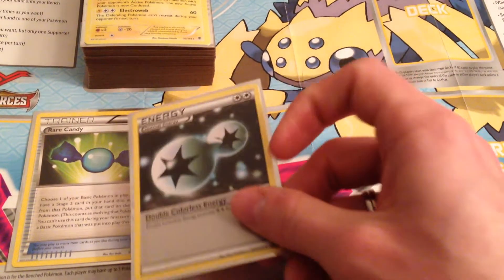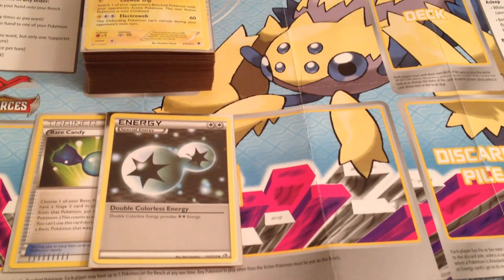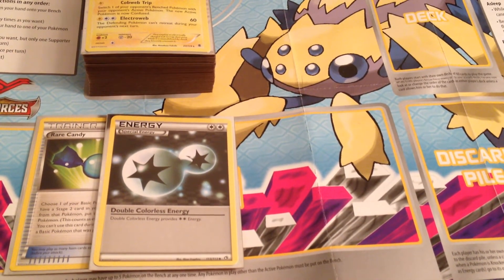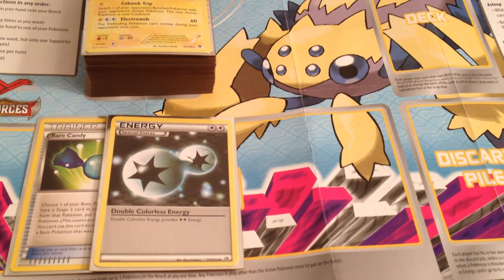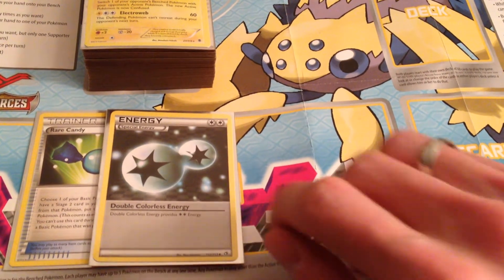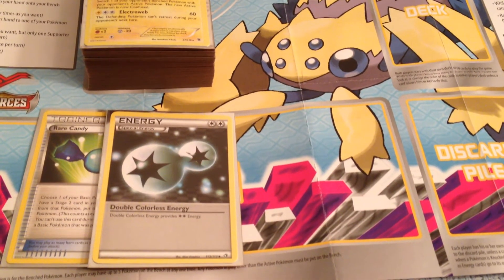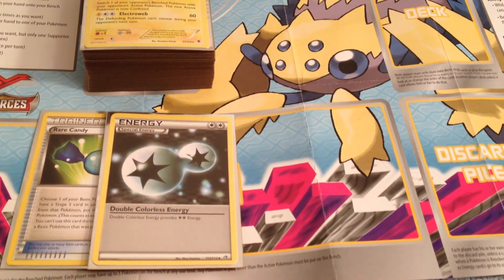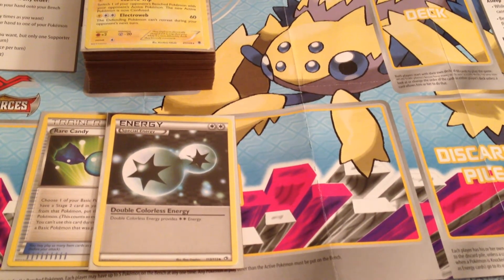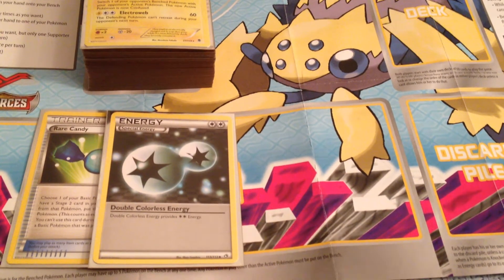That lightning energy turns into a double colorless energy. Our Feraligatr really, really wants to get up in two turns, and I've had games where basically I would win or lose based on whether or not I found a double colorless energy. And they can, of course, be prized. So this is just maxing out our odds for getting it. We're going to go ahead and go up to four instead of three. It's that time, and we're trying to make our deck operate a little faster, so part of that is getting cards as often and as easily as possible.